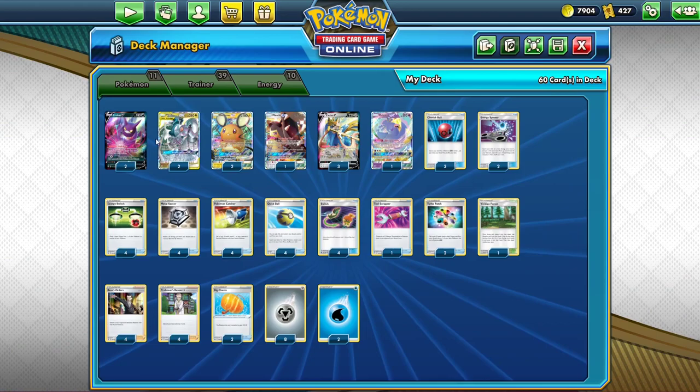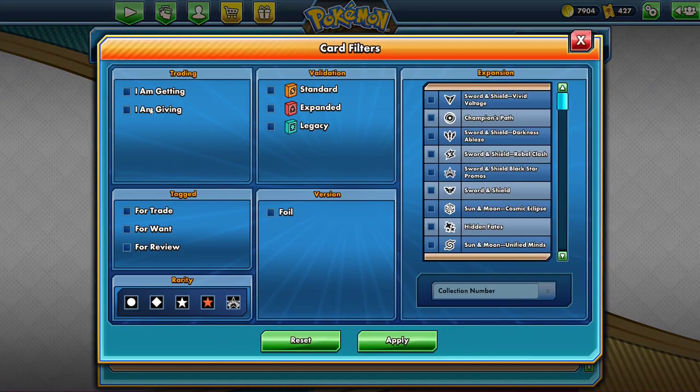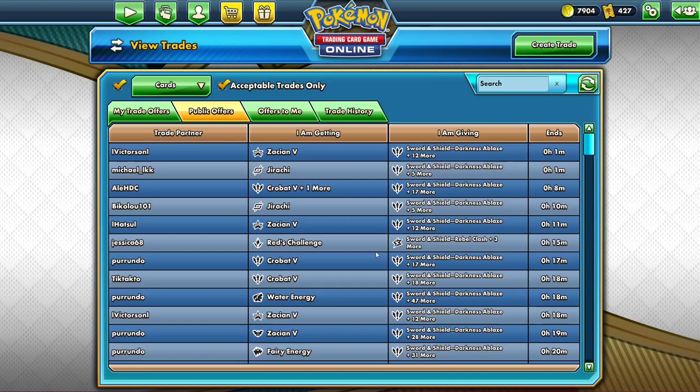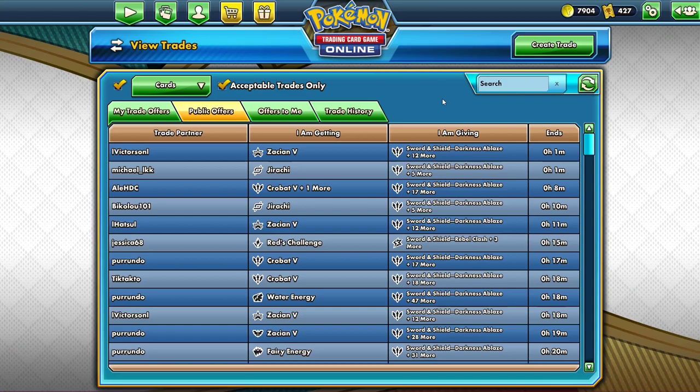Before I sign off, if you're looking to get cards to build a deck, you can hit the For Want button on the cards. The For Trade button is if you want to trade a card, and For Want is if you want to acquire one. If you want a card, hit For Want and then go to the Trading Post. Once you're in the Trading Post, you can go to Cards, then click on I Am Getting and For Want, and it will basically narrow down to only what you want, and only acceptable trades will show up.